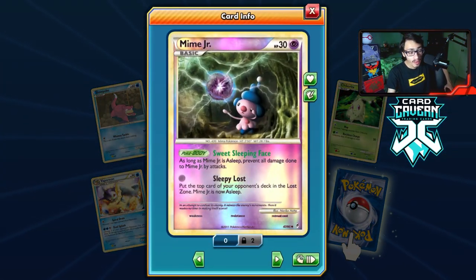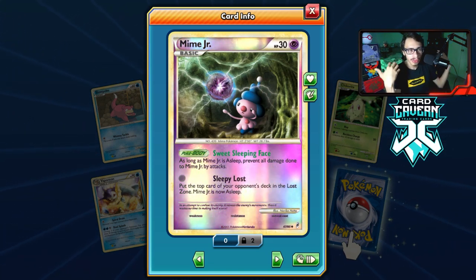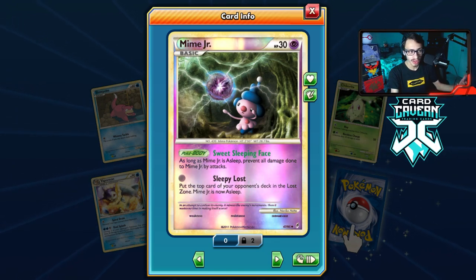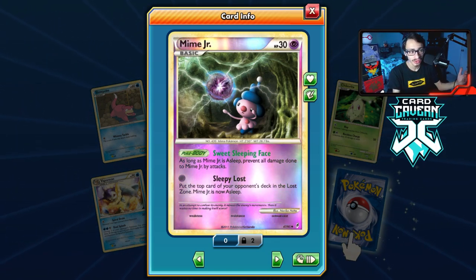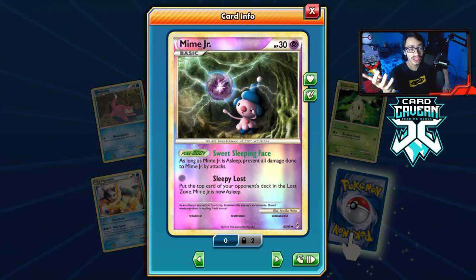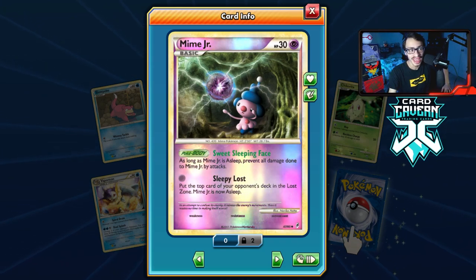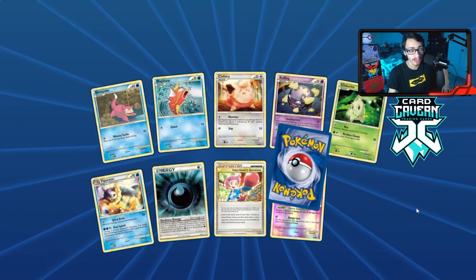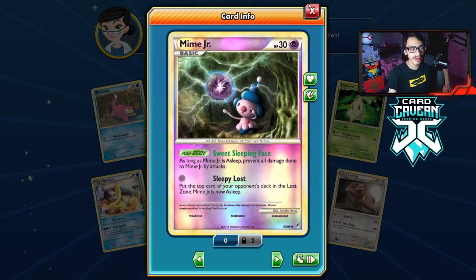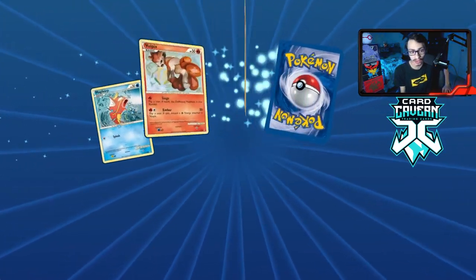Let's go — a reverse hollow Mime Jr! This is one of the cards I wanted. When you're trying to play a Lost World deck this is actually a very good card. Sleepy Lost puts the top card of your opponent's deck in the Lost Zone. Combine this with Slowking, which is actually in the set, and you can put Pokémon in the Lost Zone to power up the Lost World stadium and win the game. That's a great pull — I'm happy we got that.